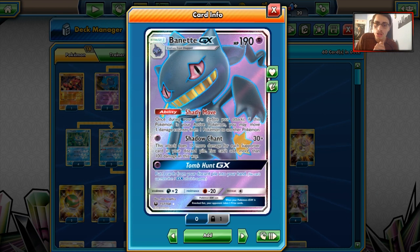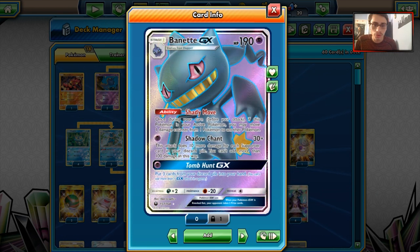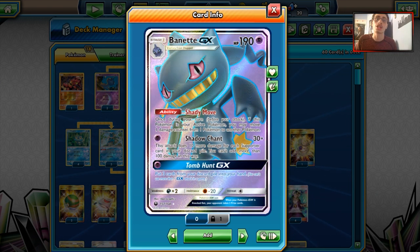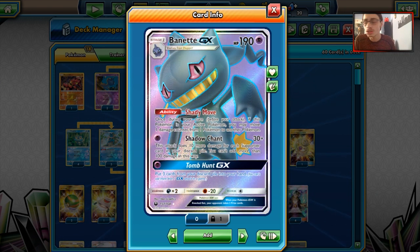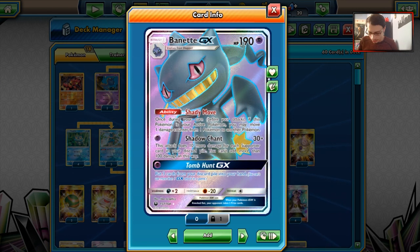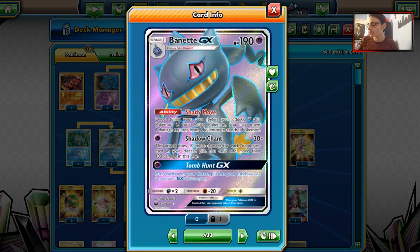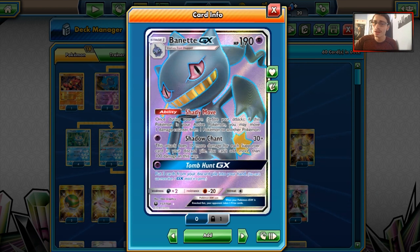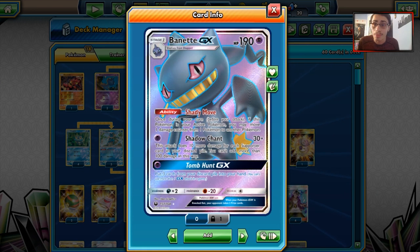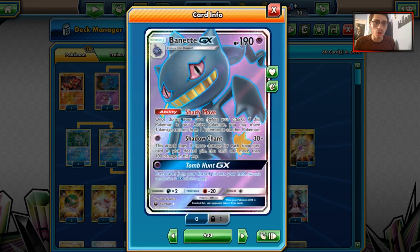You also have Tomb Hunt, which for a single Psychic Energy puts 3 cards from your discard pile back into your hand. This is a very, very good attack — getting any 3 cards you need is very important in a format where Super Rod, Special Charge, and Puzzle of Time are all rotated out. So, very strong GX attack. Banette is also a Psychic type, so it will shred through stuff like Buzzwole GX and also Lucario.